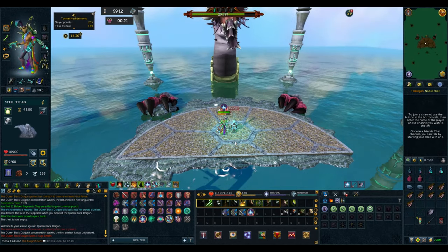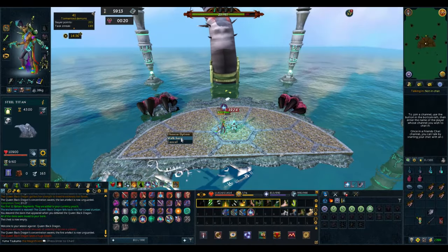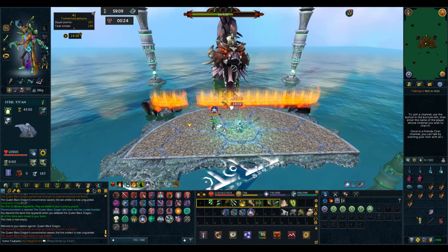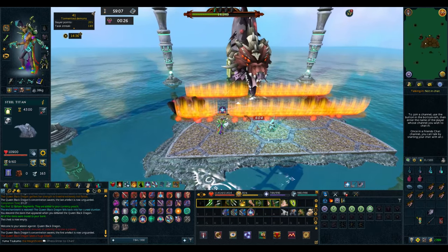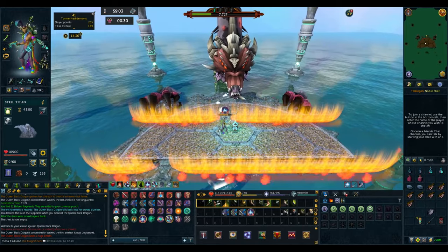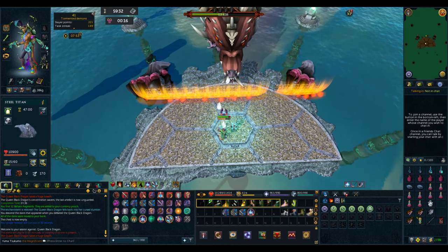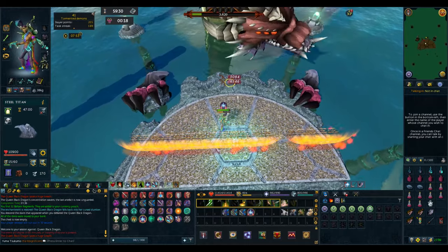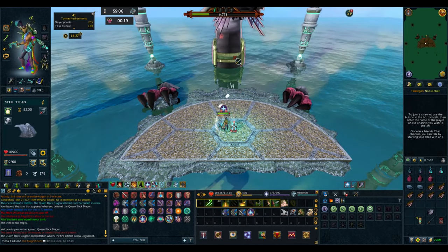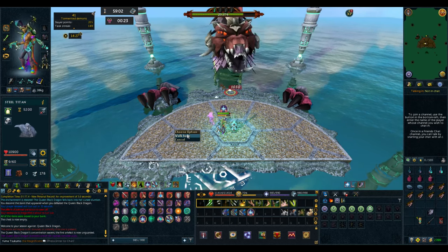Now I'll show you the different moves the Queen Black Dragon does individually. For the flame wall: when you encounter it you can either tank it or move into one of three spaces the dragon provides — a gap on the left, middle, or right; the gap is always random. Another way to avoid damage is to step one space north just as the flame wall reaches you — if your timing is right you won't take any damage at all.